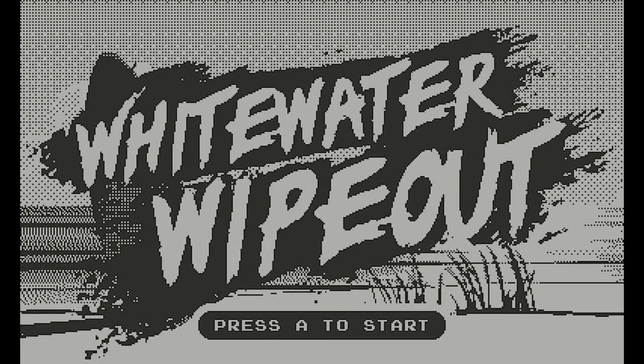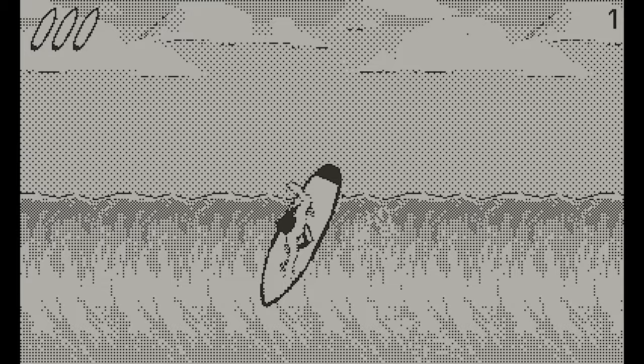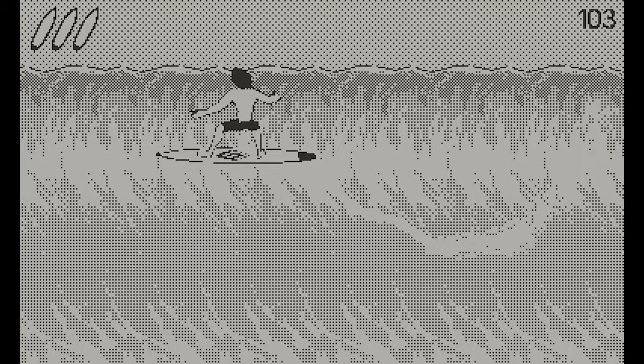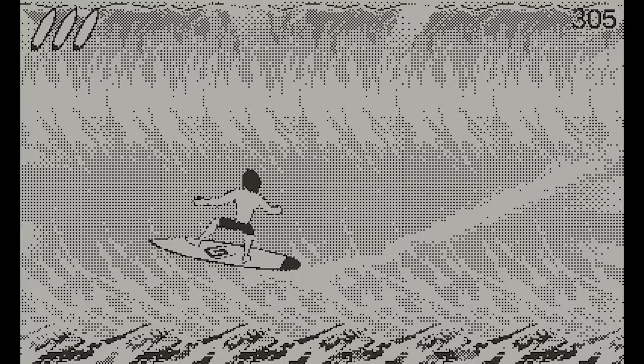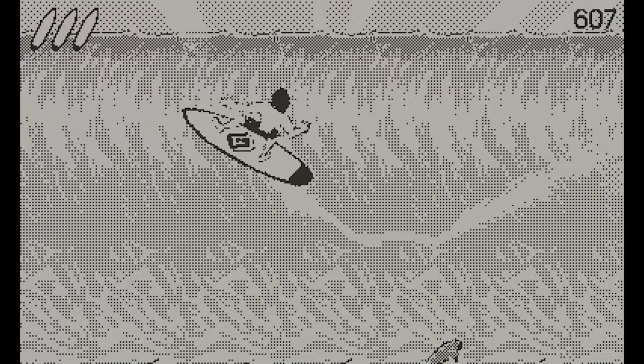One of the first two games you'll get with your Playdate is White Water Wipeout, which is a kind of surfing game where you use the crank to rotate your surfer. It's similar to the old California Games surfing game. You crank to turn, and as you reach the top of the wave you can spin by turning the crank. It takes a little while to get used to because you have to spin and land back in the water at a certain angle, but once you get the hang of it, it can be quite good fun especially when putting together combos. It's a decent little start.